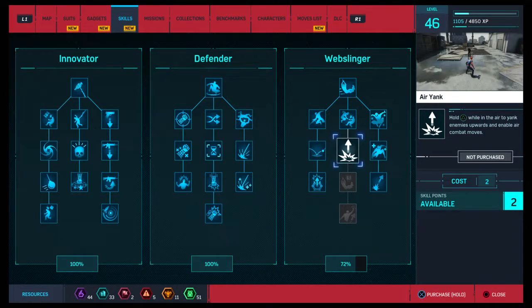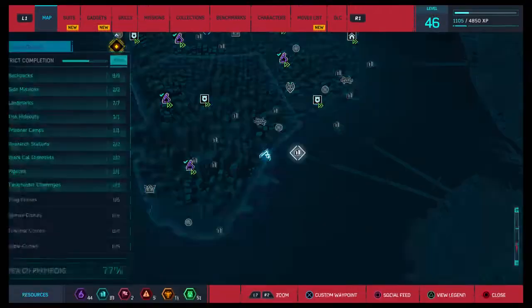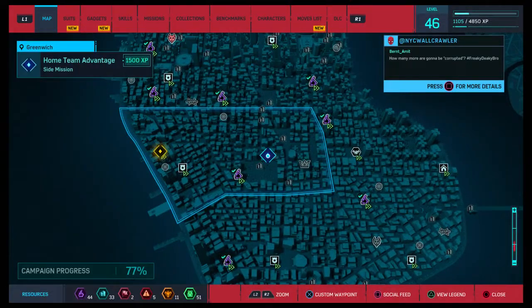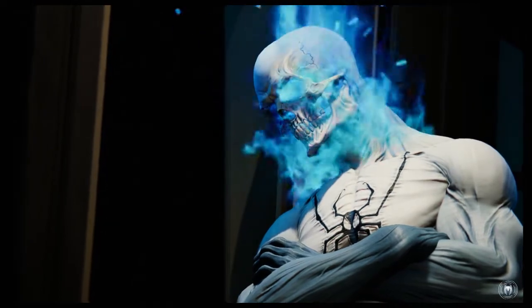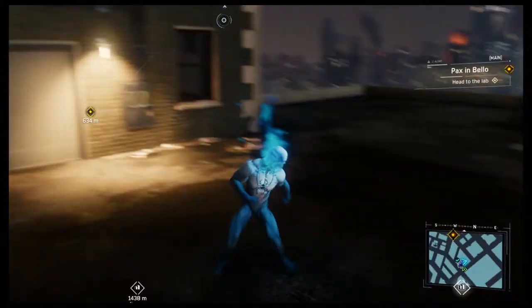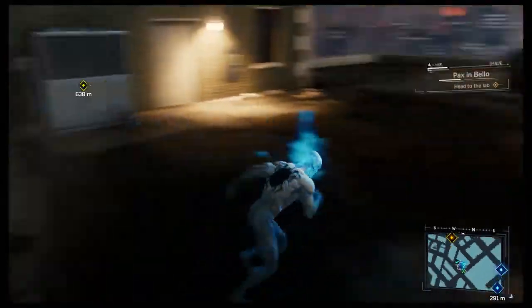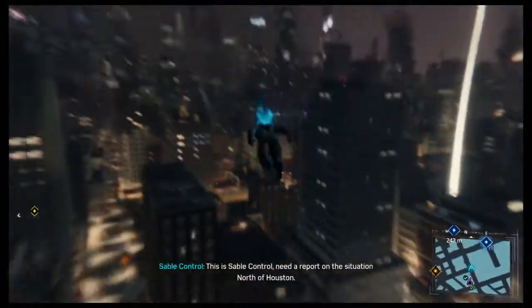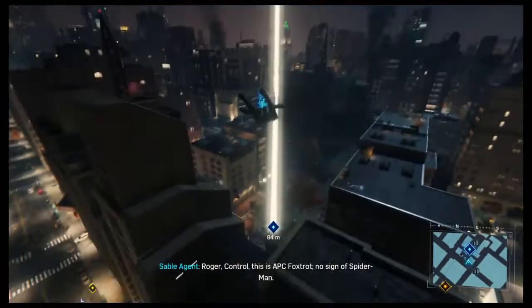We've got some skill points to use — let's buy this. Only two more to get before we get all the moves. Any more side missions? Yes — home team advantage. This looks like it might be the last side mission in the game potentially, which is pretty cool. We're gonna head over there right now and do it. I'm guessing it's gonna be the last student — maybe it's gonna be the guy we've been working with? That'd be a plot twist if he's been corrupted after helping save all those people.